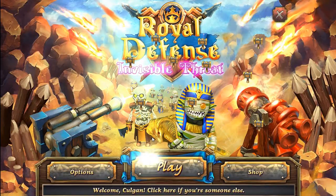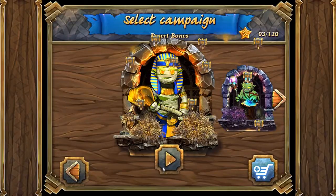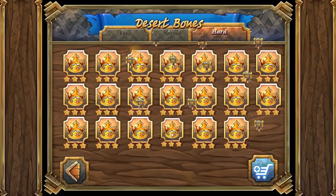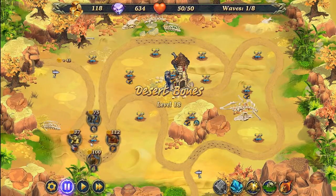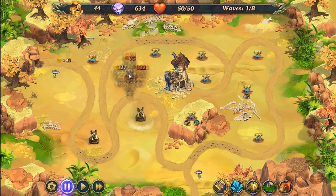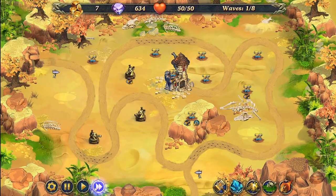Hey guys, Colgan here with Royal Defense: Invisible Threat. We're on Desert Bones level 18. What we're going to do here is place three dark towers like this and then fast forward.